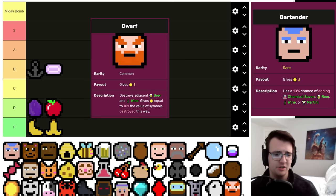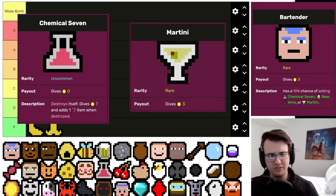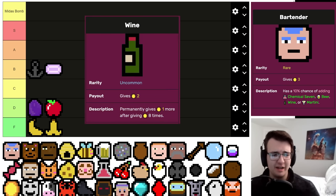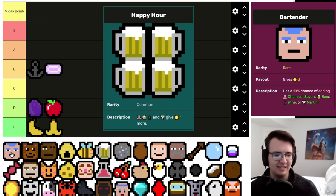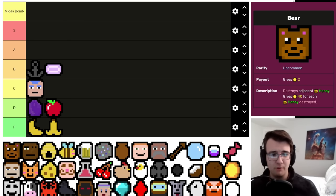Bartender is awfully fun to get going — the Bartender-Dwarf synergy can be a great pivot out of a dwarf start, though a dwarf start isn't so great. The best upside of Bartender is actually that it makes Chemical Sevens, since they don't need a Dwarf to destroy themselves. Making Martinis is okay too, but if it starts making Beers you have to take a Dwarf, which clogs your deck. If you get Happy Hour it can be a nice asset. It's definitely more fun than good — I'll put it in C tier.